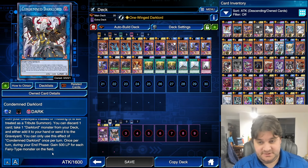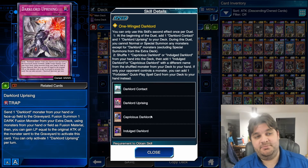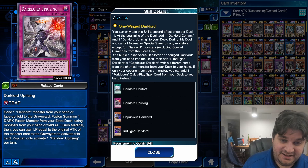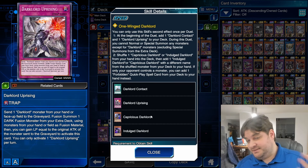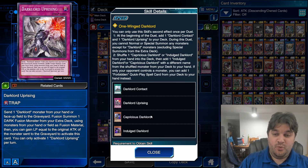There are no fusion spells in the deck, so you're wondering how you keep talking about fusions. The skill gives us one copy of Dark Lord Uprising, which is a trap card. Send one Dark Lord monster from your hand or face-up field to the graveyard, then fusion summon one dark fusion monster from your extra deck using monsters from your hand or field as fusion material. Then you can gain life points equal to the original attack of the monster sent to the graveyard. That is an extremely good effect. The First Dark Lord costs essentially four monsters to make with this effect, but you gain 2,900 life points and clear the board — so it's completely 100% worth it.